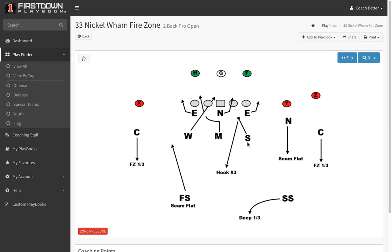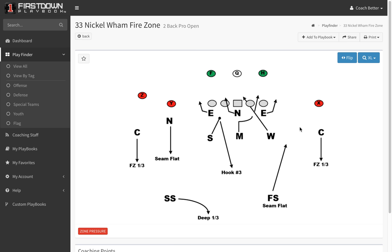Sometimes the Sam won't be able to do that because he'll have a tight end. He'll need to play out on the edge and disguise like he might be coming off the edge. But either way, we'll try to get the offensive line to turn that way. Playing three-fire zone behind it, like we do with all of our drawings — run it both ways.